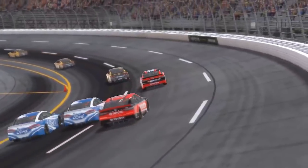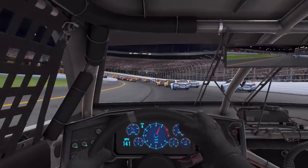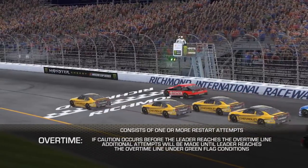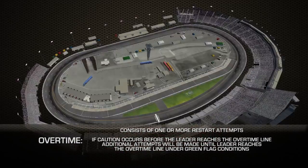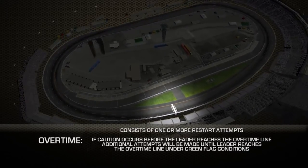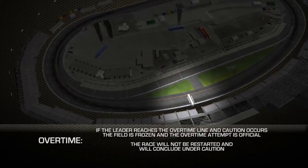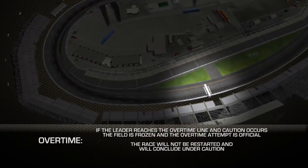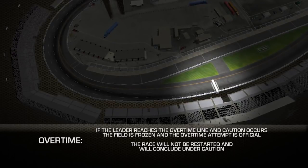The race may be concluded with NASCAR overtime in the final stage. If the race distance is extended, the race will go into overtime. Overtime will consist of one or more restart attempts. If a caution occurs before the leader reaches the overtime line, additional attempts will be made until the leader reaches the overtime line under green flag conditions. However, if the leader reaches the overtime line and a caution occurs, the field will be frozen and the overtime attempt will be official. The race will not be restarted and will conclude under caution.